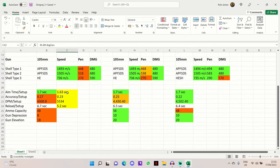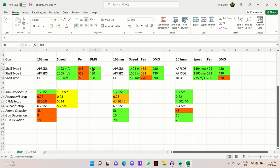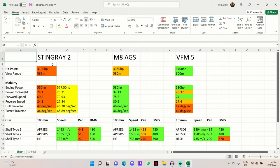In terms of gun handling and DPM with this setup, you'll have an aim time of 1.63 seconds — absolutely great — and accuracy of 0.23, which is phenomenal. You shouldn't miss too many shots, and your DPM jumps up to 5534, which is very respectable. That means you now have a reload of 5.2 seconds on this 105mm gun for 480 alpha damage. That wraps up the stats rundown — now let's get into the first gameplay.